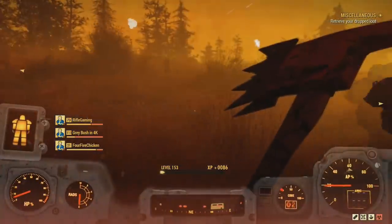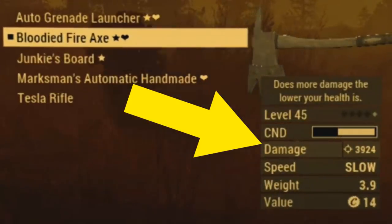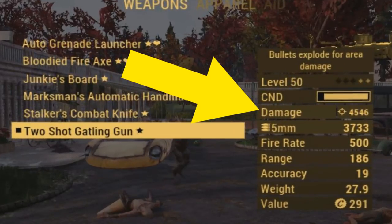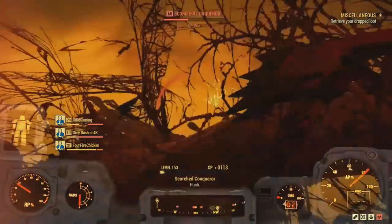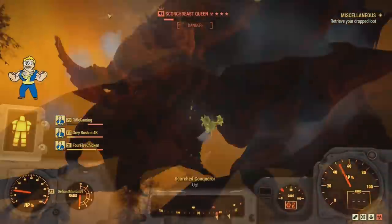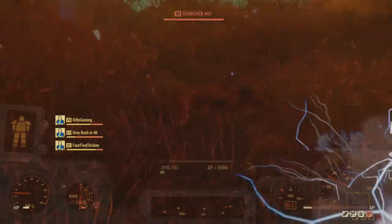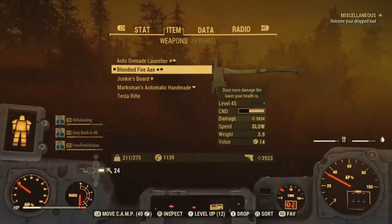What's going on everyone, it's Rifle here, and thanks for checking out this Fallout 76 video. In this one I'm going to be showing you one of the builds you can make to have some serious damage output, especially against the Queen. I'm talking easily 3,000 up to 5,000 damage, and then on top of that adding the perk card Ninja and doing additional 3 times that, so you can potentially do more than 10,000 damage in one hit easily if you're successful at this.